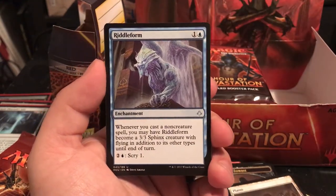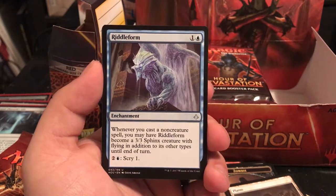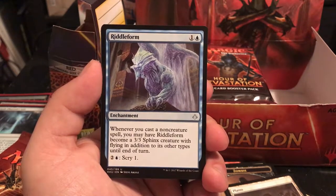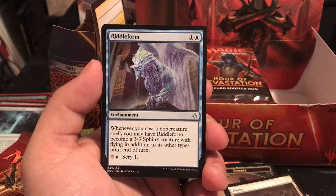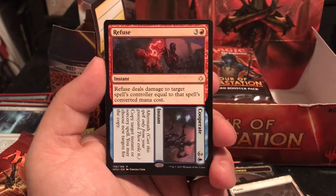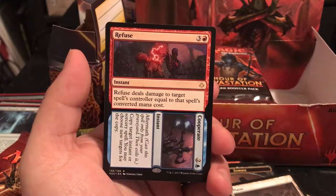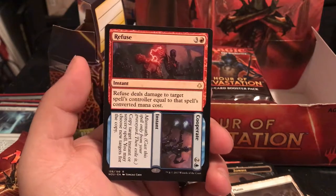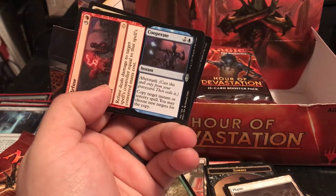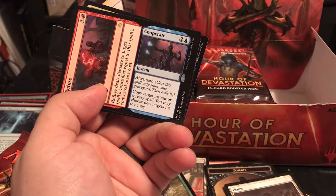Riddle Form is an enchantment for 2 - whenever you cast a non-creature spell, you may have it become a 3/3 Sphinx with flying until end of turn, and for 3 you can scry 1. Not bad with all those blue cards. We got Refuse/Cooperate - Refuse deals damage to target creature equal to a spell's converted mana cost; Cooperate is an aftermath card that copies target instant or sorcery spell with new targets.